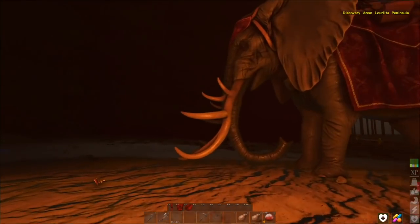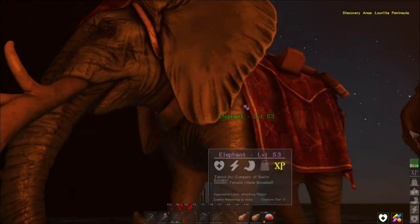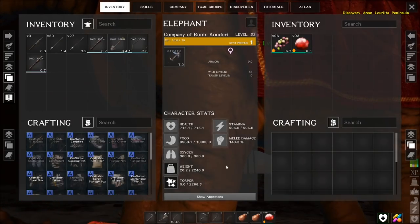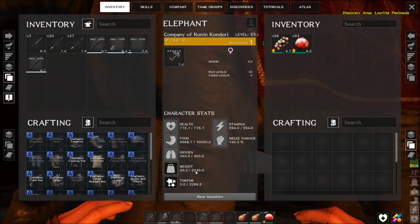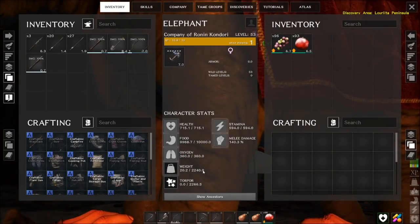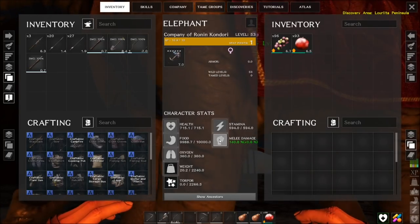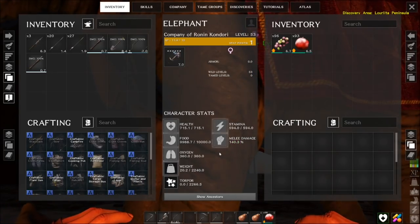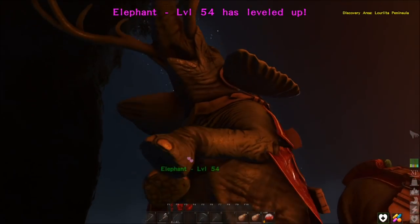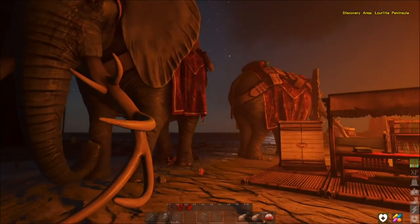We have a new friend. She was on here when I got on. Level 36 female elephant - now she's a 54. Stamina: 594, which is amazing. Her weight is just a little bit more than Buddy's over there. Health and melee damage - I think what I want to probably give her is some health. If we can, maybe we'll get her up over 800 health. That would be pretty cool. But she is a big girl. She's just fantastic.